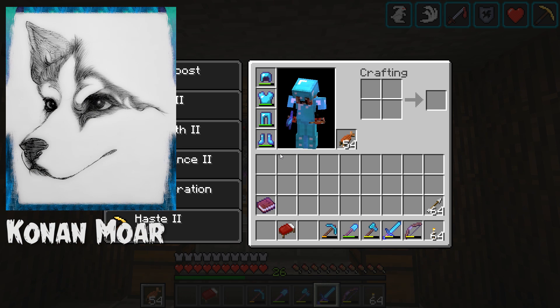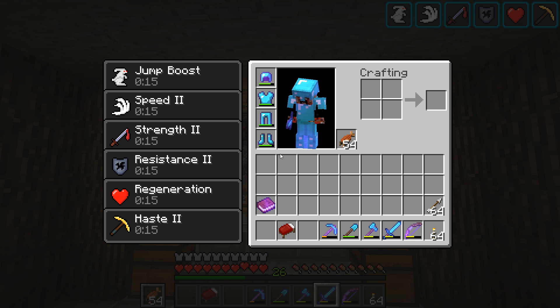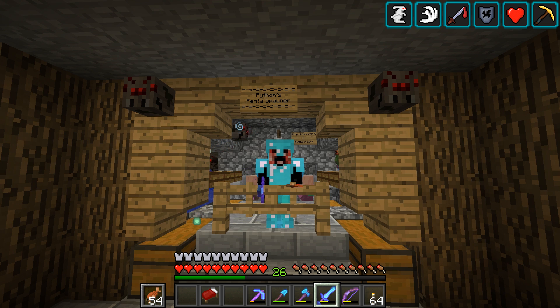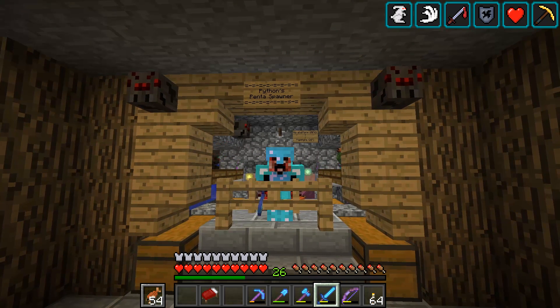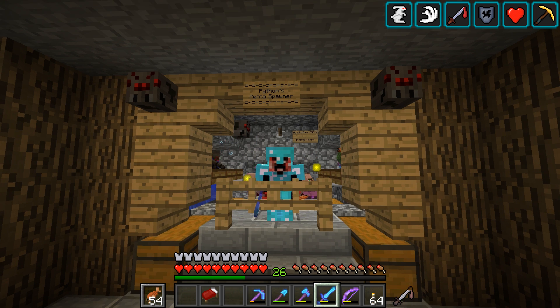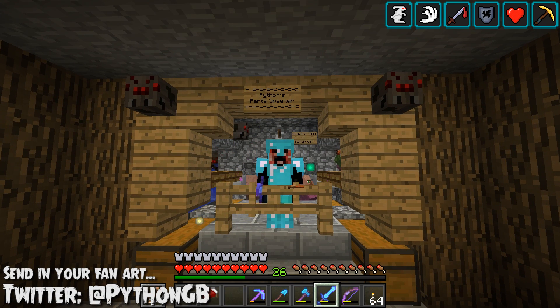Today's fan art comes from a user by the name of Conan Moore. What they decided to do is a realistic sketching of a wolf — well, the message said it was going to be a sketching of a Minecraft wolf in a realistic fashion. It looks amazing. He did specify it was unfinished, but even so, just to look at it, it looks amazing, Conan. Thank you so much. The amount of detail and the fact that it's black and white gives it more of an atmospheric feel. If you guys want to send in your fan art, you can do so using the email address on the screen or through Twitter.